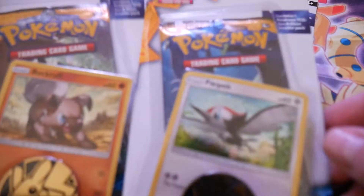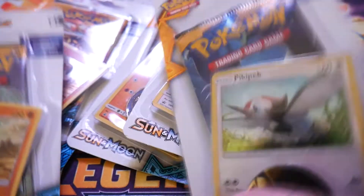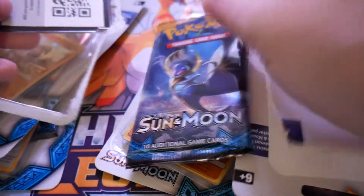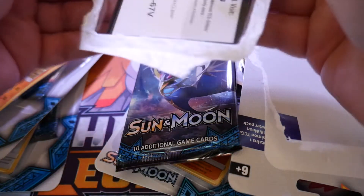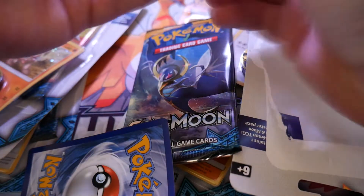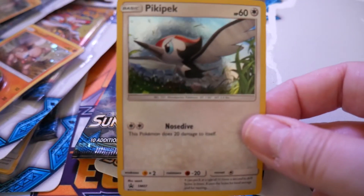Pickypeck and Rockruff — there's the Pickypeck. So I'm going to open one of each type in real time, then speed things up using my Pokétardis. There's the pack, and there's a code card for you to get the Pickypeck card for your Pokémon TCG Online. There's the coin — it's Quaker. There's Pickypeck.